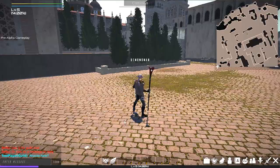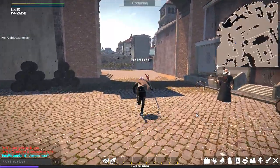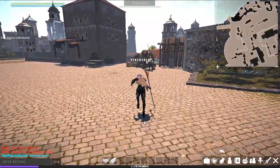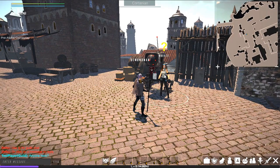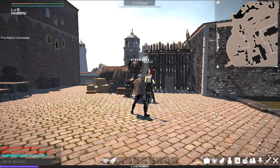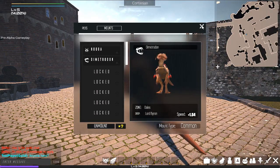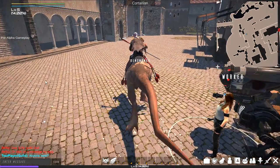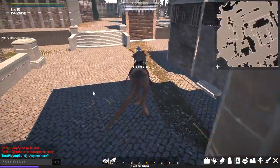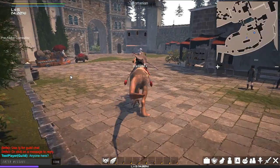I'm going to fast travel back to the meeting point and find another NPC to see what other quests they have for me. Kill the Guardians — I think I'm ready for that. This time I'm going to opt for my other mount to find the gates faster. I think if I saw someone riding at me on one of these, I'd be terrified.